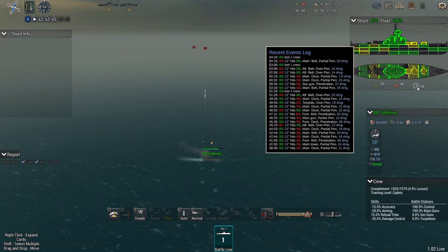For example: over-pen 12 damage, partial pen 15 damage, over-pen 20 damage, partial pen 20 damage. There's hardly any difference between a partial pen and an over-pen in terms of damage received. The only real difference is the critical hit chance on your ship.